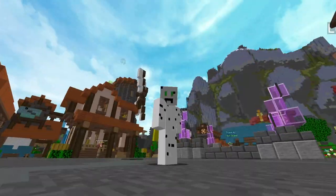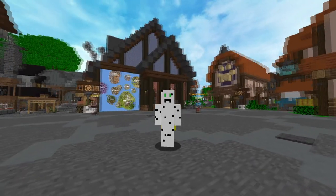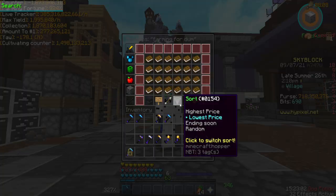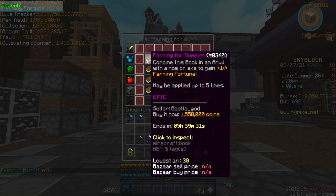So recently, the Weaponsmith update was just released. However, I find something in it way more important than the actual update itself. If you didn't know, during Technomare, there was a bunch of due items created, and one of them was Farming for Dummies.